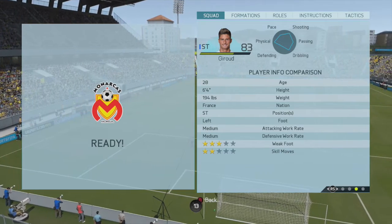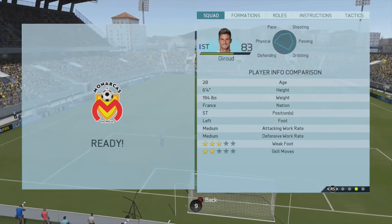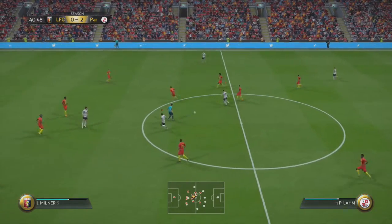Into his player info: he's 28, of course he's a striker, left-footed, medium-medium work rates, 3-star weak foot, 2-star skill moves, and he's got the strength specialty and no traits, guys.